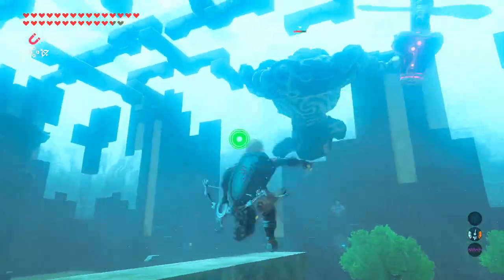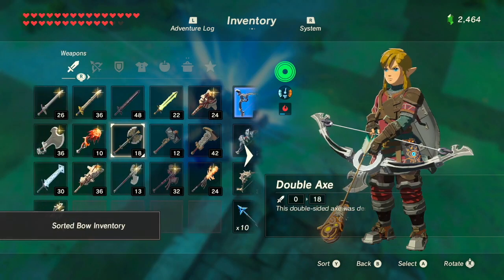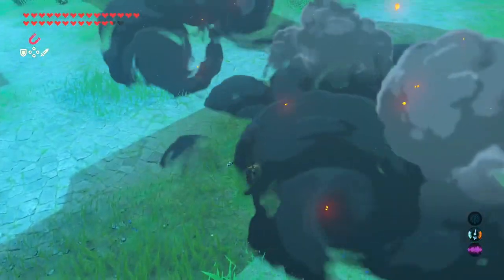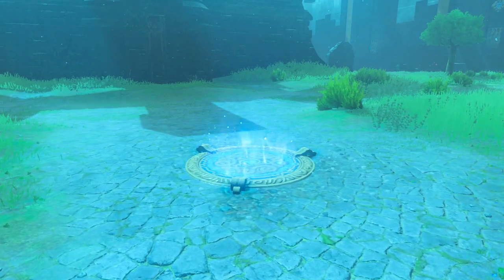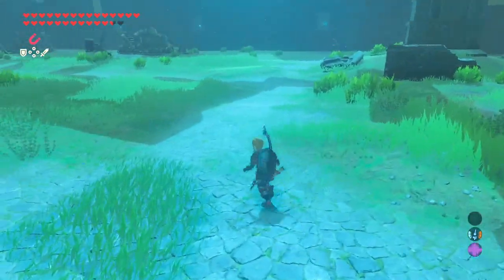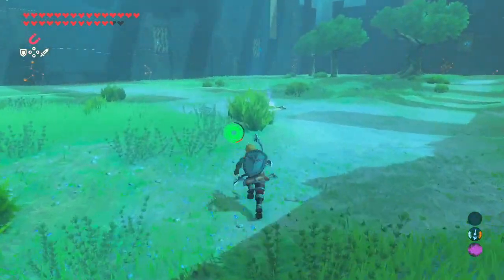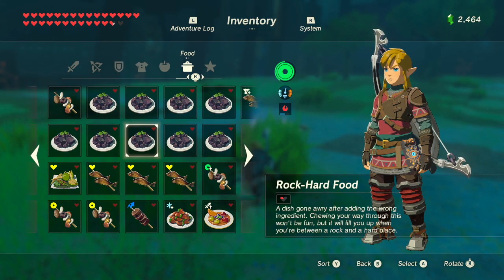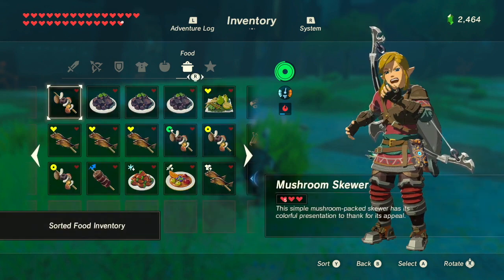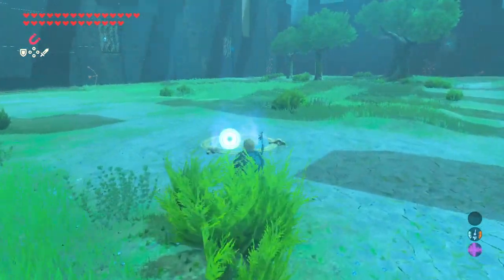Bam — there we go! For a second I thought it was gonna fall down. I have three ancient arrows left — I better make them count. I think this is the second-to-last floor. I'll be sure to let you know when the last floor is coming. How many full heals do I have? I have four full heals, and extra combat food. I'm not gonna eat it just yet — I want to save that for something else. I'm hoping the next floor is the last one.